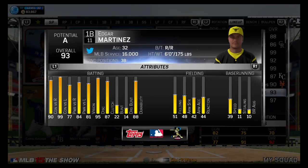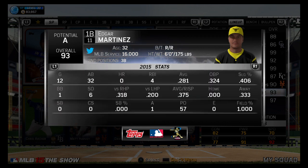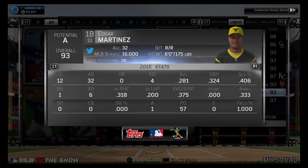Edgar Martinez is my first baseman. I recently had Joey Votto, and I also recently had Chris Davis, but Edgar Martinez is working alright for me. No home runs yet, but .281 average, 4 RBIs, and only 12 games played with 32 at-bats.